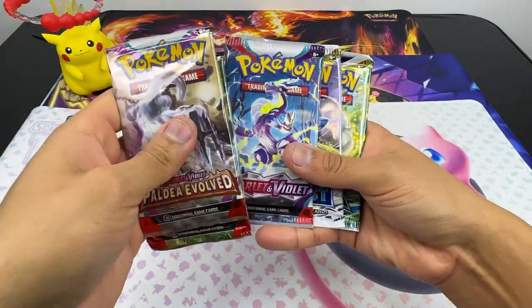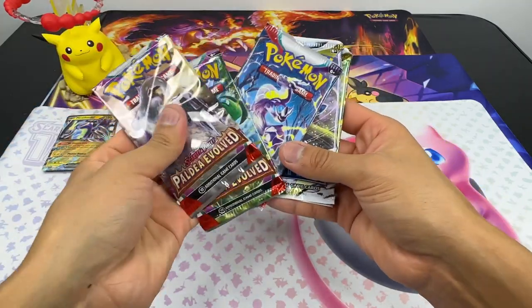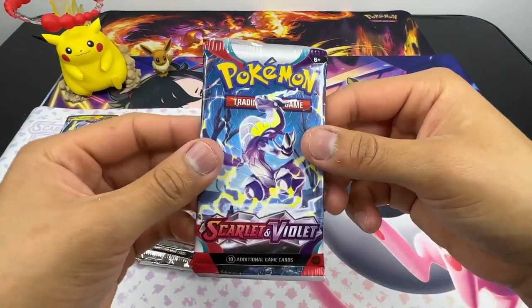So we got Paldea Evolved, Scarlet & Violet base, Silver Tempest, and Brilliant Stars. Not too bad. We're gonna start off with Scarlet and Violet base set and work our way down.